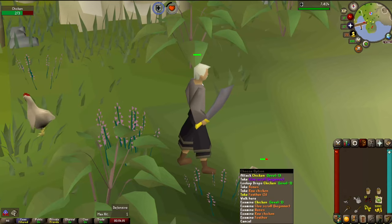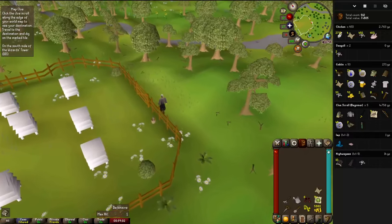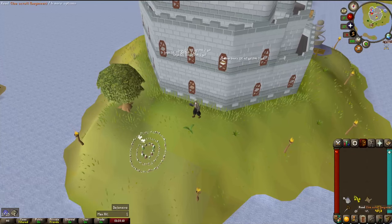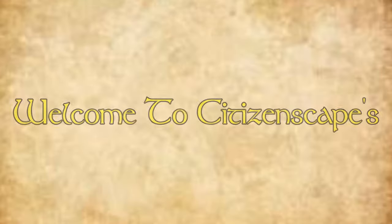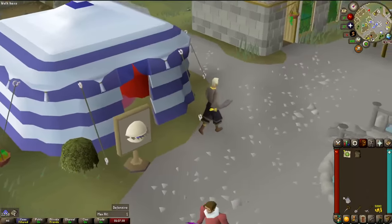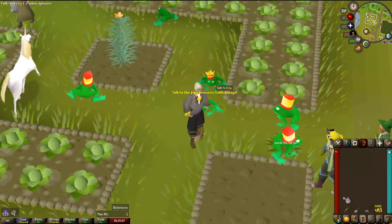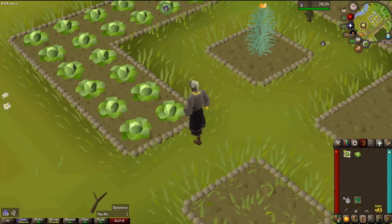There's level 23 defense on a chicken, 33 farming — one more level to go. Another clue scroll and level 24 defense. Casket — cabbage. Citizen Scapes fact of the day: for a beginner clue scroll, there's a roughly 1 in 12 chance of rolling on the unique item table per clue. From there, 50% of the time it'll be one of the uniques, and the other 50% of the time it'll be a cabbage instead. In other words, that cabbage could have been a log slot. But I just got more cabbage — that crop I've been farming for the last 6 hours. Oh, fucking finally — a random event that gives me a collection log slot! A frog token, putting me to 2 log slots total. My logs are properly updating now. And now that's level 34 farming.